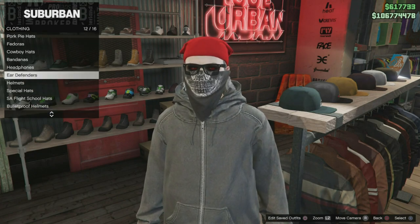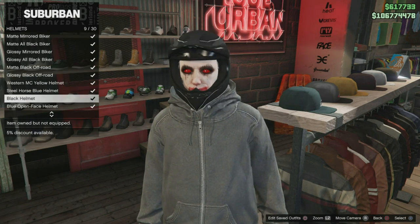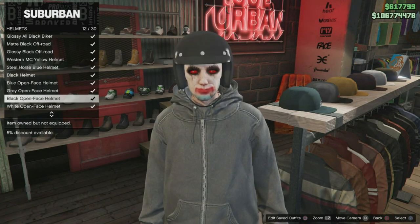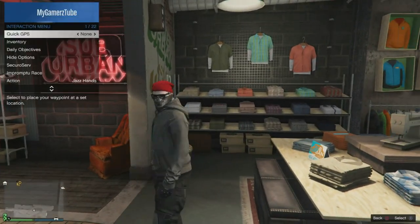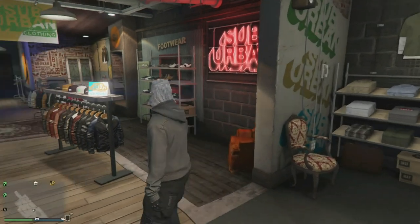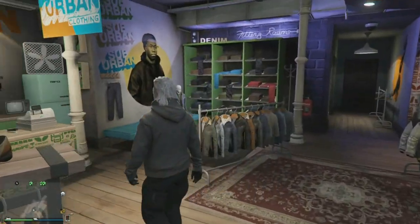Here it is — buy a mask with an open face. It comes in black, blue, or gray. After buying this mask, remove everything from the top of your character's head, like any bandana or accessories you are wearing, and then save this new outfit.